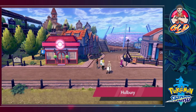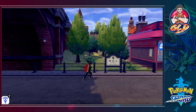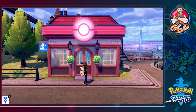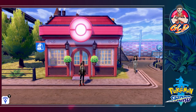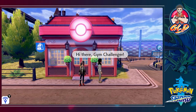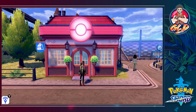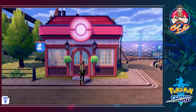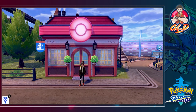We're very close — and yes, we have arrived in Hulbury! It looks pretty nice. This is home to the next gym, with Nessa as the gym leader. We're going to pause here — next episode we'll explore Hulbury and take on the Water Gym. Thanks for your patience, don't forget to subscribe, hit the notifications bell, and check the donation link in the description. See you next episode!